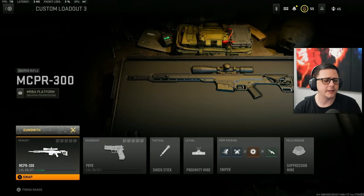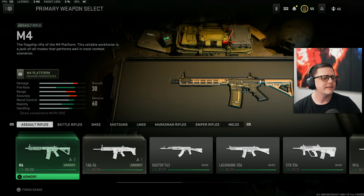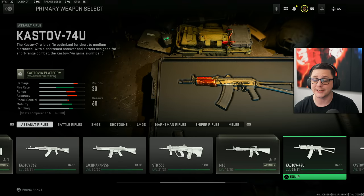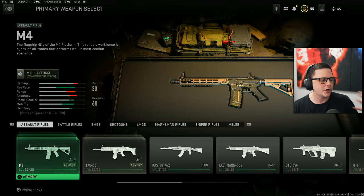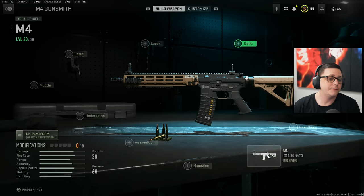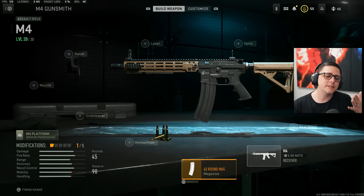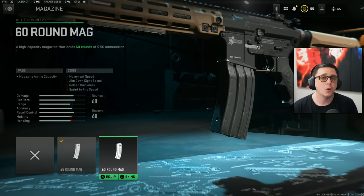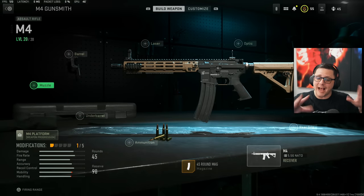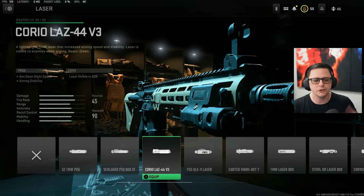The gunsmith class system seems super complicated this year but ends up being relatively easy. Focus on meta weapons, especially if you don't have a lot of play time. The M4 is a good all-around starter gun, regardless of skill level — level it up and you'll unlock various attachments. If you like iron sights, keep them and save an attachment slot. A 45-round mag is good for slightly faster play; going to 60 rounds slows the gun down quite a bit. Many attachments slow you down, so stick to what gives benefits without too many drawbacks.